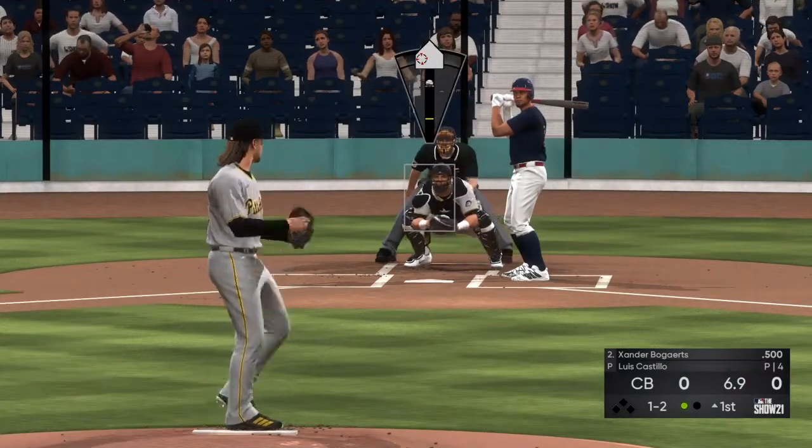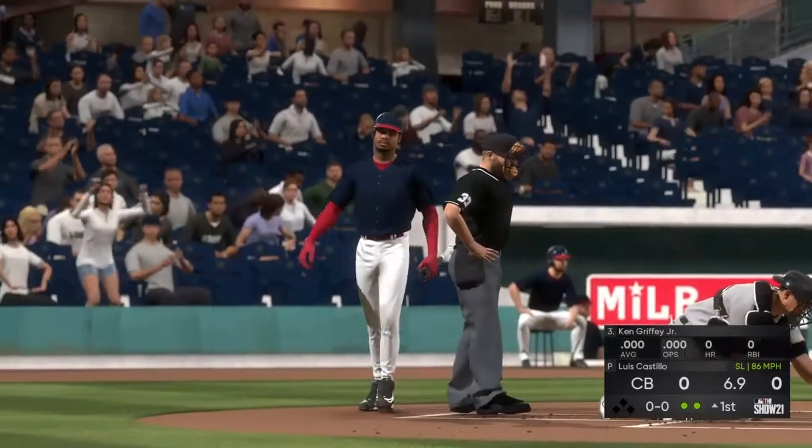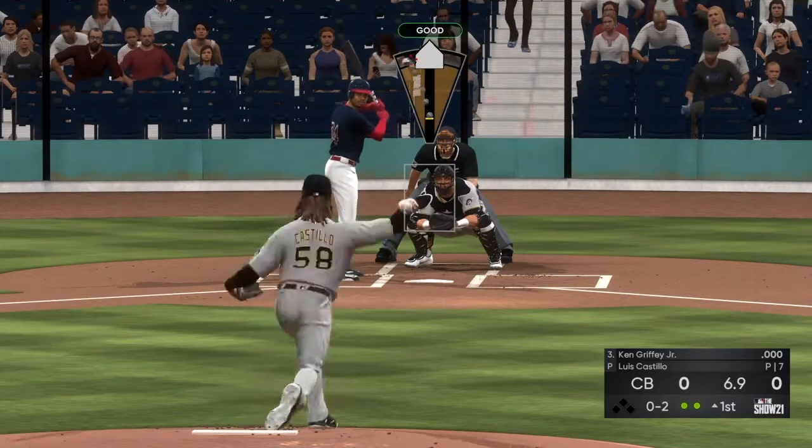1-2 count to his leadoff, Xander Bogaerts — struck him out. Two outs, 0-2 count to Griffey. Dot him up to end the inning. Let's go hit.